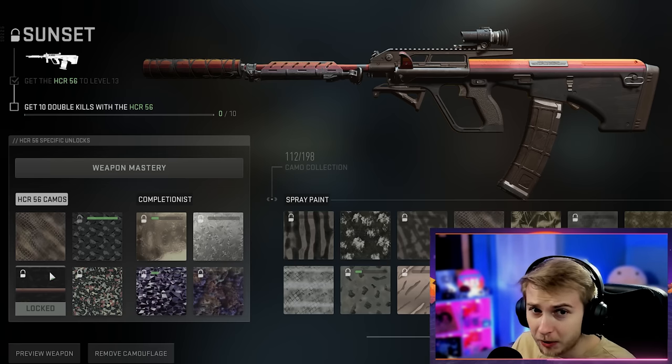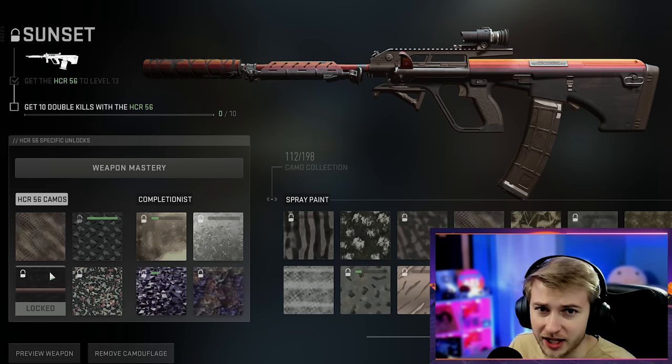Does SpongeBob have square notes? Probably. Are there some underrated non-mastery camos in this game? Also probably. Let's take a look at them. The first camo I wanted to take a look at today is for the HCR56, and that is the Sunset camo.